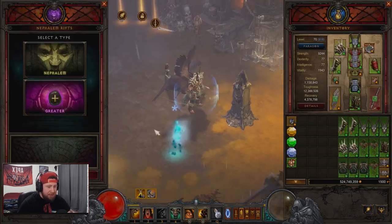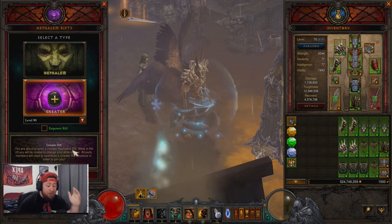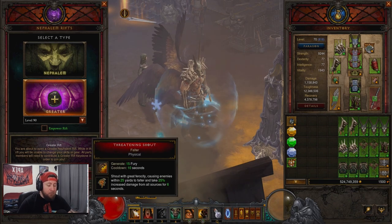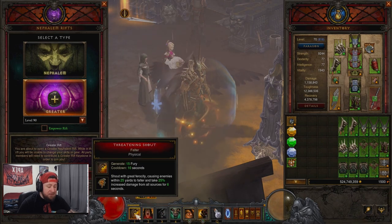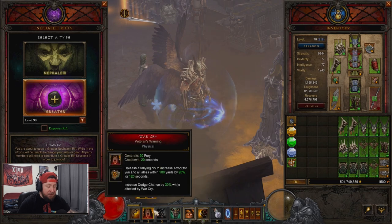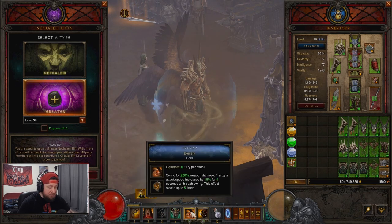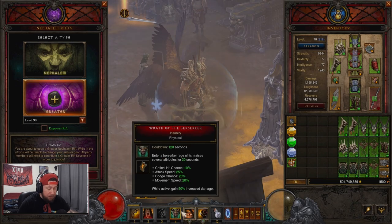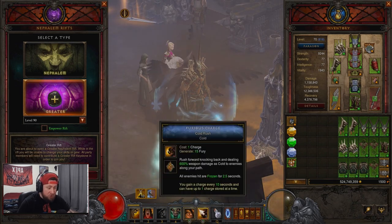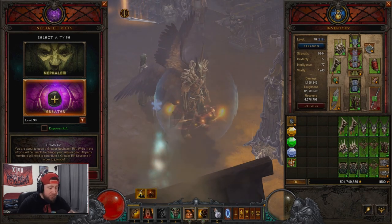We're going to go in and showcase a GR90 for you guys. The build is pretty simple: pop Wrath of the Berserker, hit all of your shouts, keep those up as much as possible. Once cooldowns are up you repop them. Keep Falter up as much as possible, and every time we hit elites with Ingeom we're going to Ferocious Charge everywhere and find the next pack, then just swing out with Berserker.